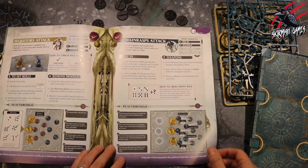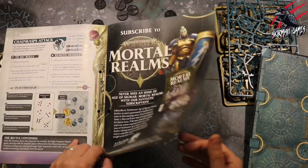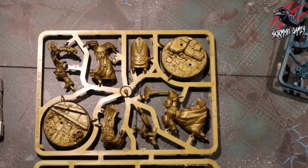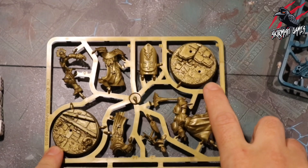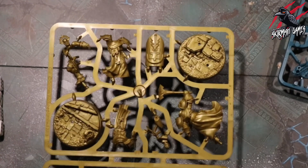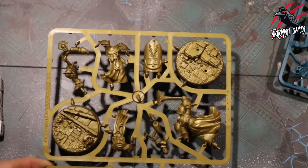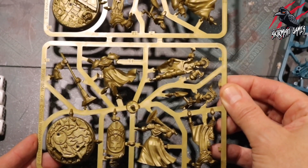It shows us the Battle of the Barrows — it could be quite fun just to have a game of this, but that's not why I got it obviously. So that's all the contents. Let's have a close look at the sprues and see the miniatures we get. Here are our Stormcast Eternals — we get these two sprues and they all come with the bases already formed, which is really great. We're going to get three miniatures here.